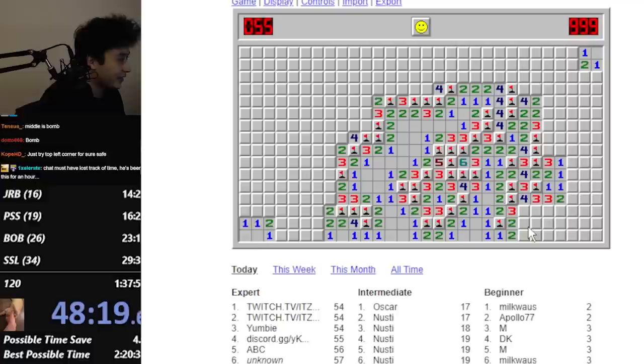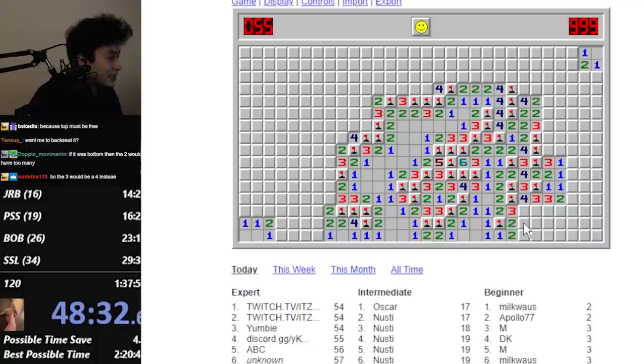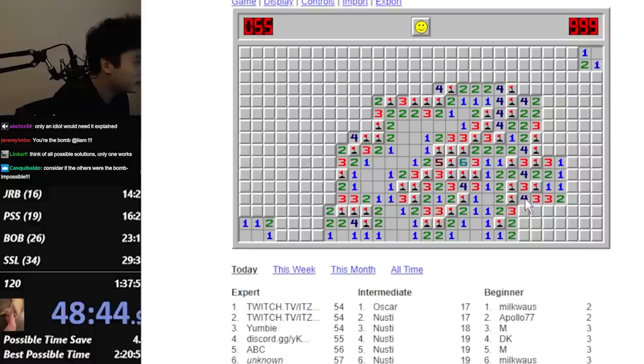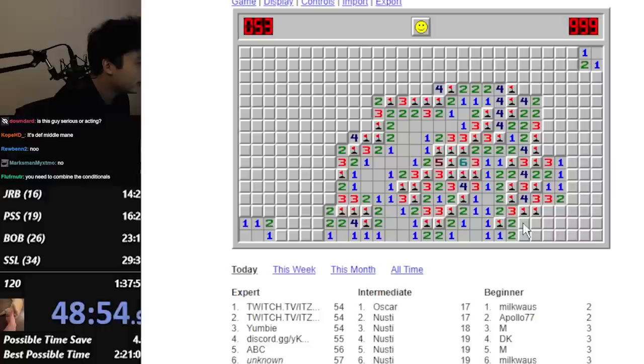It's the middle one? What do you mean? Like this is the safe one or the bomb? The middle is the bomb? Okay, but why? Why is this the bomb? I think you're just guessing. Think about it. You gotta explain. Because the top must be free. Let me think about this. Four, right? One, two, three. This only needs to be surrounded by one more. It could be either of these. So I guess this one must be free.